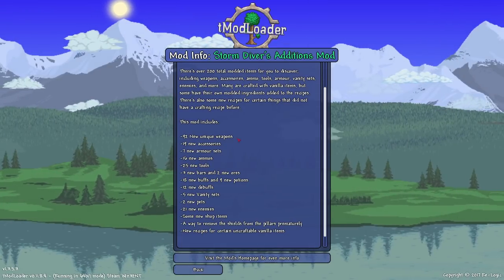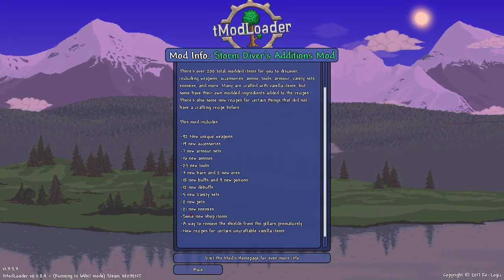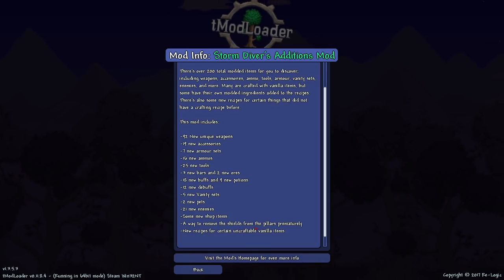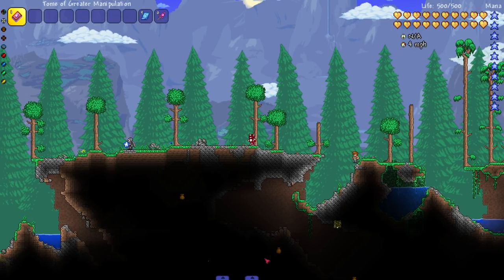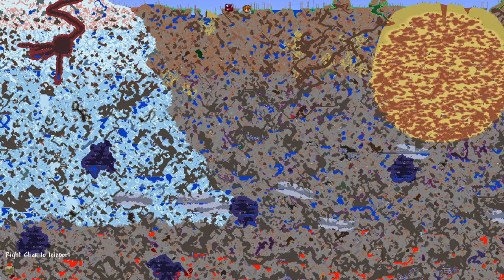It adds a lot of weapons and accessories — holy, 21 new enemies, that's a nice one to see. There's also a way to remove the shields from the pillars prematurely, which is interesting. Let's hop into it.